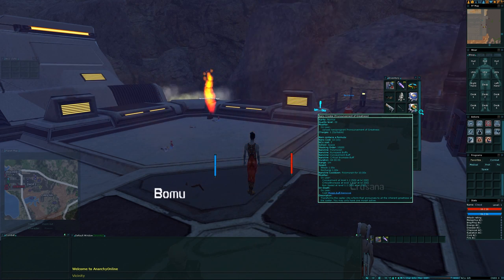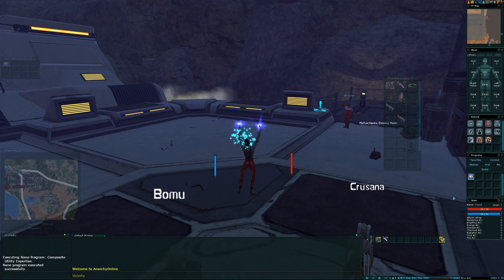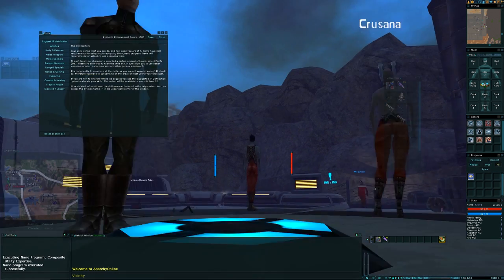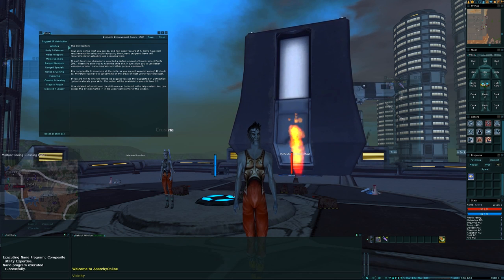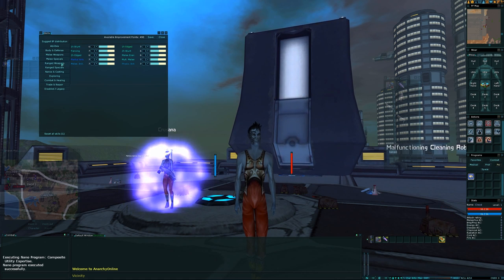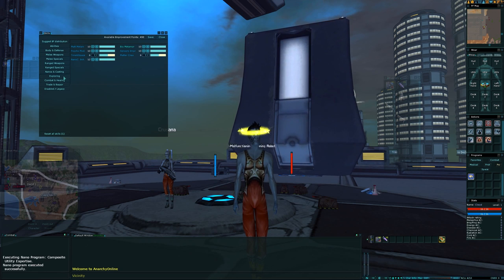Maybe I should have done this before re-logging to save my settings. We get a Pronouncement of Greatness already — the first leet morph. General buff can go down there. Let me see what 'Suggested' is doing. Sorry it's so bloody dark; whenever I want to record a video it's always dark on Rubi-Ka.